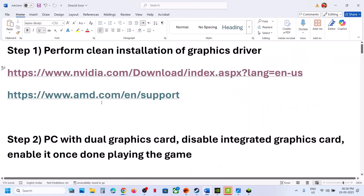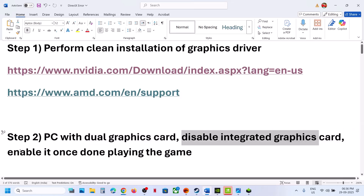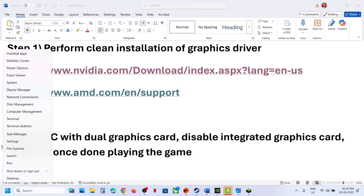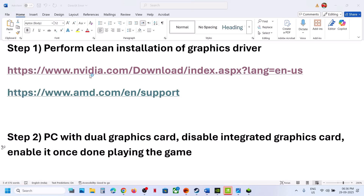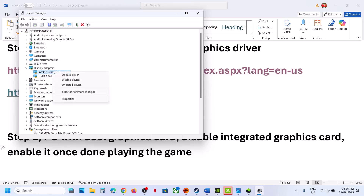The next step is for a PC with a dual graphic card — disable the integrated graphic card. You can enable it once you are done playing the game. Make a right click on the Start menu and then go to Device Manager. Under Display Adapters, you will see if you have dual graphic cards — in my case, one is Intel and the other is NVIDIA. So you can disable the integrated one.